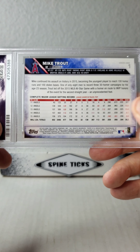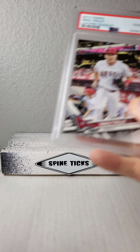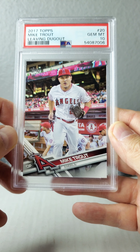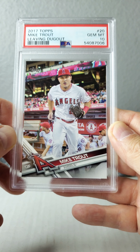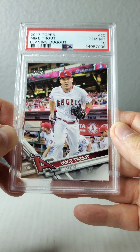I wouldn't have to do that for Mike Trout's rookie set, but I've only got — I forget — it's like four of the qualifying rookie cards, because of course there's a lot of different rookie cards but not all of those cards make the set. Here's the 2017 Topps leaving dugout — that's a sweet image right there — card number 20.